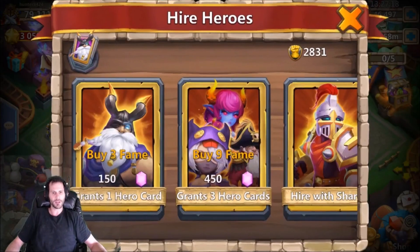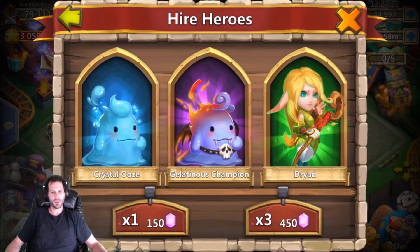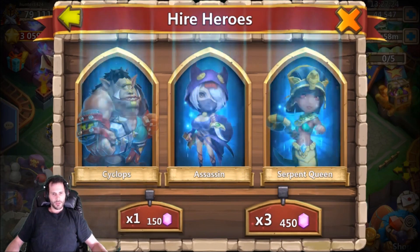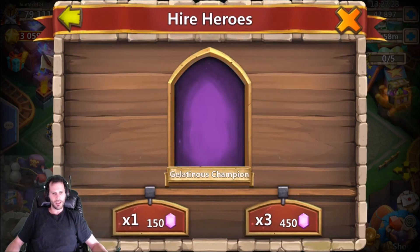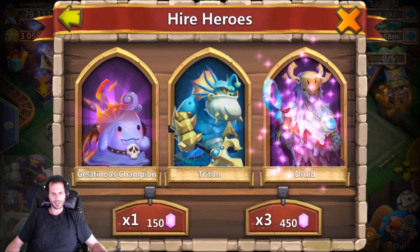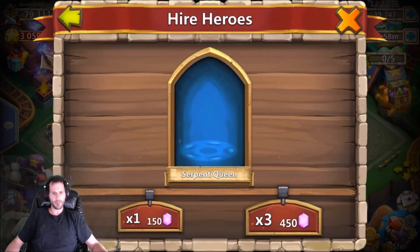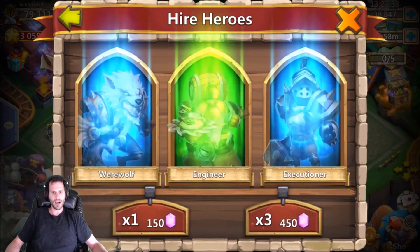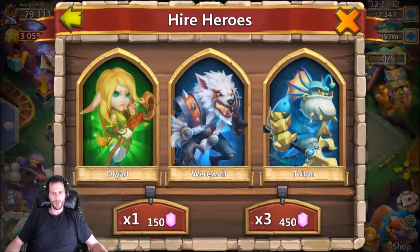Come on baby, give me that Anubis one time! Three crystal oozes — that is terrible. What's the first legend gonna be? Some more crystal oozes, oh my gosh. It's gonna start me off with a Druid and a Pumpkin Duke — he actually might need that Pumpkin Duke. Come on, give me an Anubis, give me something crazy!